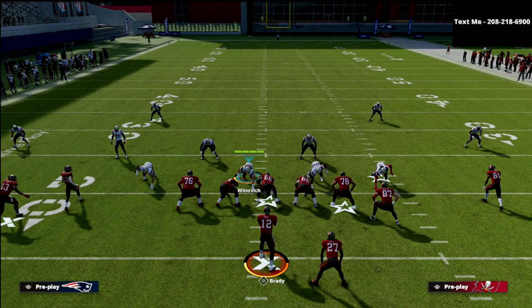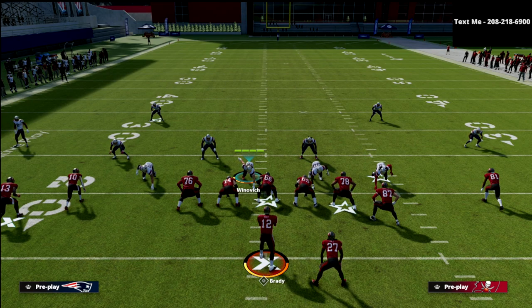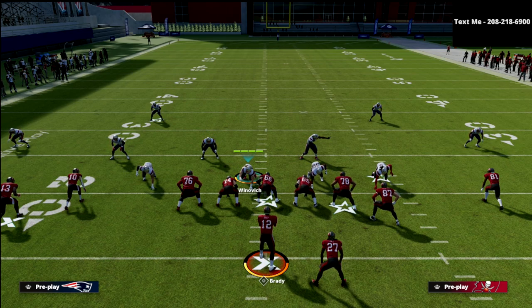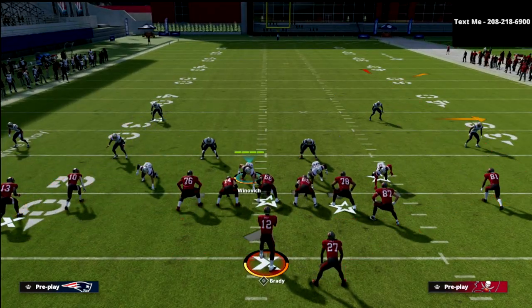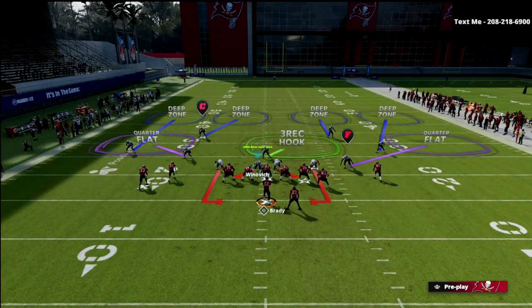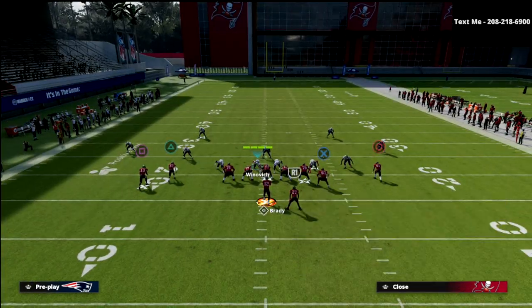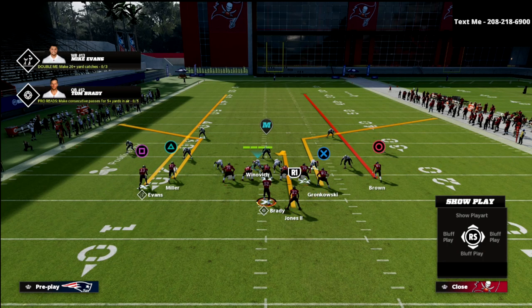Now if we jump back over to the Gun Tight Y Off, you're going to notice that the only difference is the running back is now on the tight end side. My hypothesis is if we do the same test, we might just get a flip of the entire concept. To illustrate this, we're going to pinch our defensive line, shift our linebackers to the backside to create a symmetrical defense, and then put a corner route to the two slots, two verticals, and a curl to the back to see who guards who.